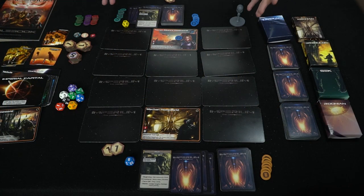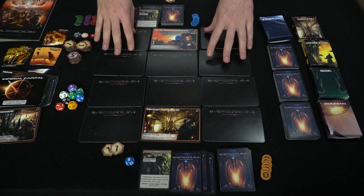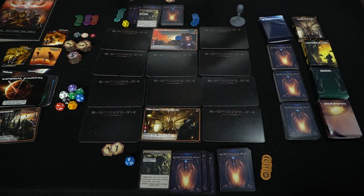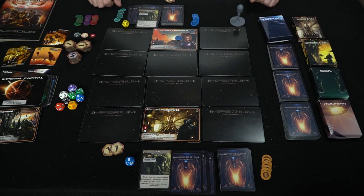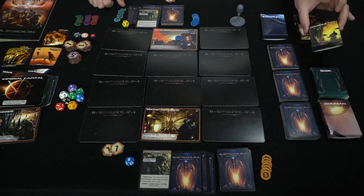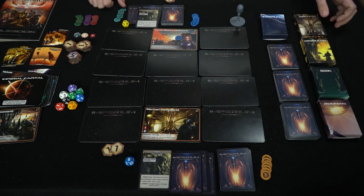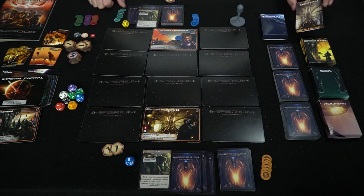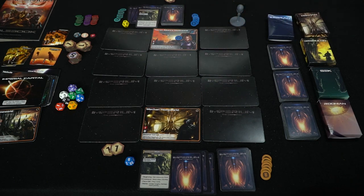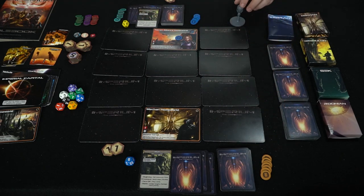Let me show you what's included in Imperium the Contention. We have it set up for two players, but it has a bigger board for three and four players. It has different boxes for each of the different factions — the Dragulian, the Sec, the Ronin, the Mechon, and the Terran. I have the Mechon and the Terran playing here. These are control location tokens used mainly in three- and four-player games.